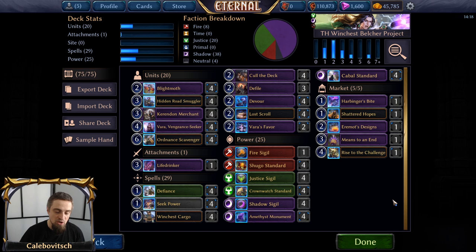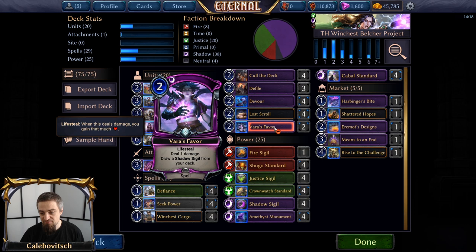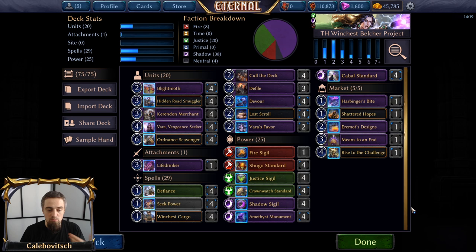Four copies of Lost Scroll and two copies of Vara's Favor. Ways of triggering Means to an End in this deck are: Hidden Road Smuggler or Vara Vengeance Seeker attacking with Lifesteal, Life Drinker attacking with Lifesteal, or playing Devour or Vara's Favor. Vara's Favor here has a couple of roles — it can get rid of opposing face aegis, it draws one of the four Shadow sigils from your deck, and it deals one damage with Lifesteal which triggers Means to an End. You could think about having more copies of Vara's Favor instead of, for example, Defiles or Blight Moths or Devourers, but that depends on your play experience.